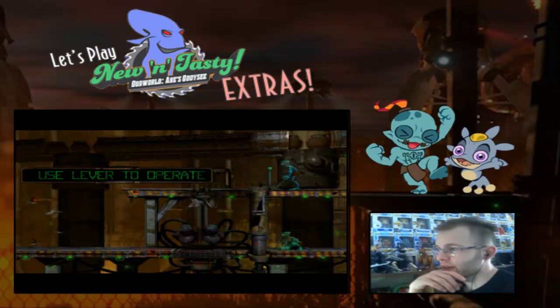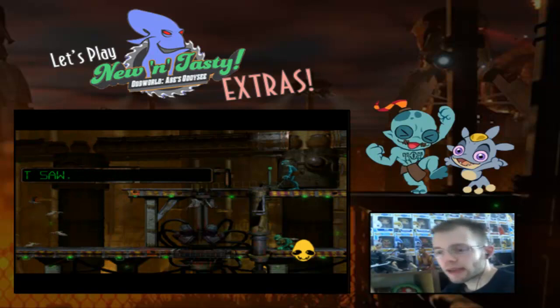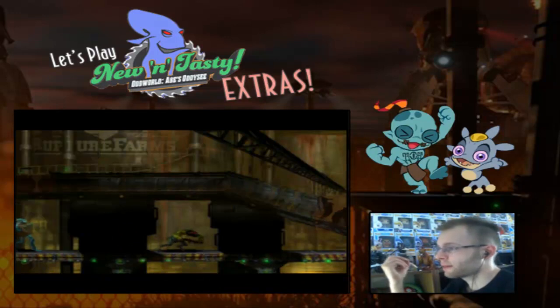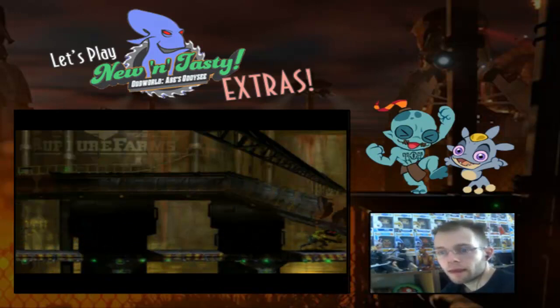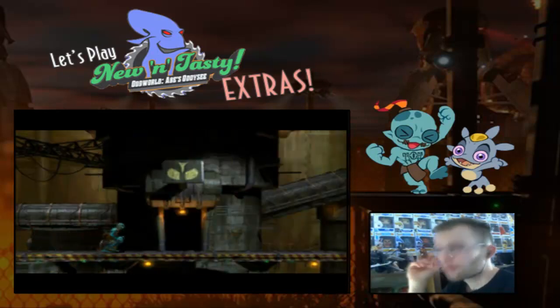Back for demo 6 in the PC version. I point this out because demo 6 for the PlayStation version is actually completely different and has Abe sneaking through the shadows. One thing you'll be able to notice right now is that you can't even tell yet which PlayStation version I'm playing, mostly because the Rupture Farm sign is in English for both Abe-Go-Go and the regular PlayStation release. When we go through the door you'll be able to tell which one it is though.